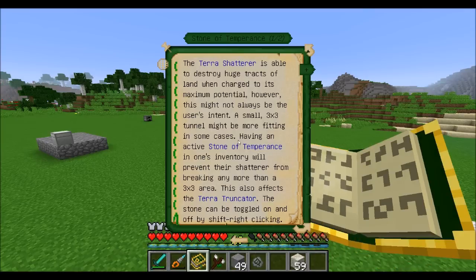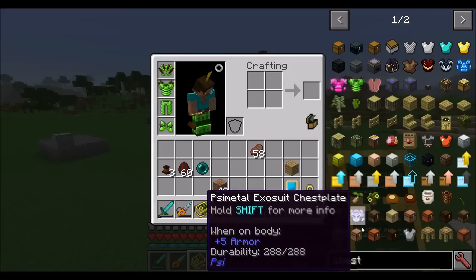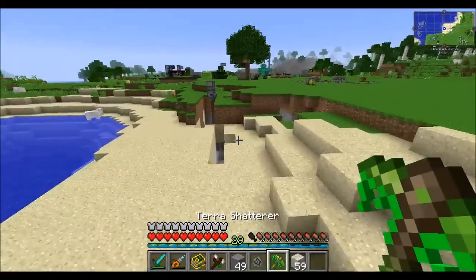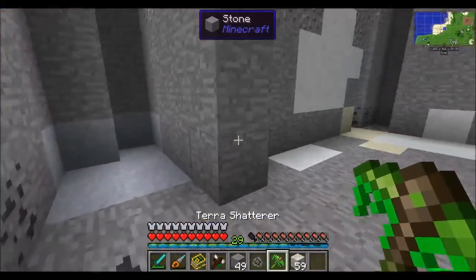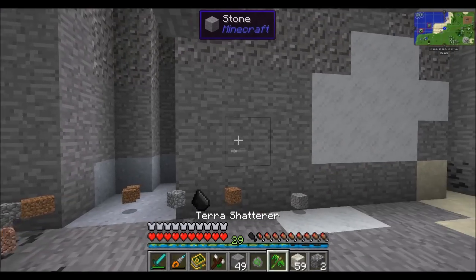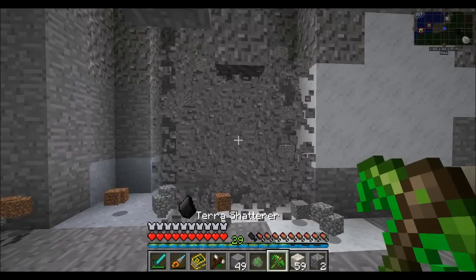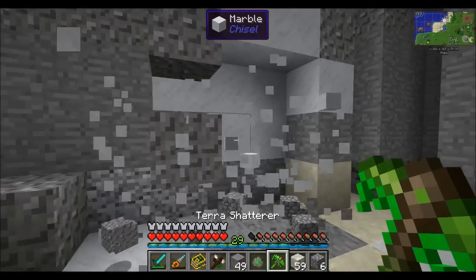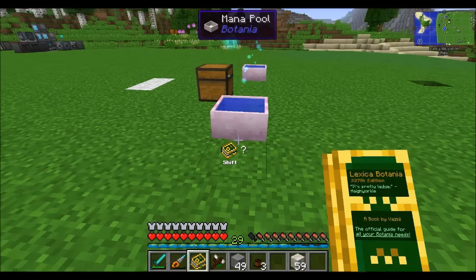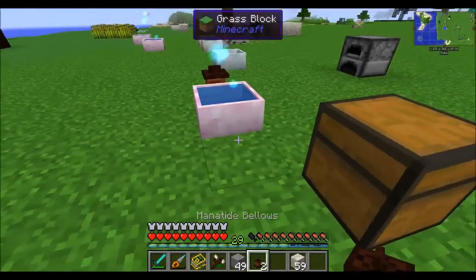The stone of temperance — we talked about this a little with the terra shatterer and terra truncator. Basically it reduces the effects of those tools. When you have a terra shatterer at SS rank activated and go underground to mine, the top tier clears out a huge area. But if you turn on the stone of temperance it reduces it down to a 3x3 area, so if you just want to build a 3x3 tunnel it's easy.